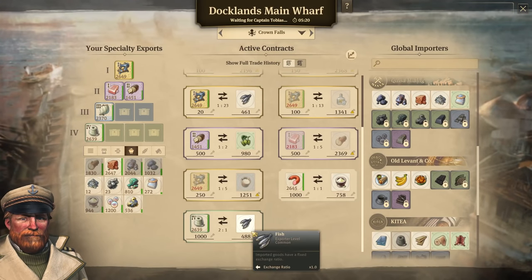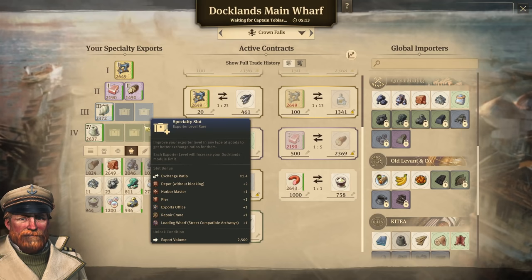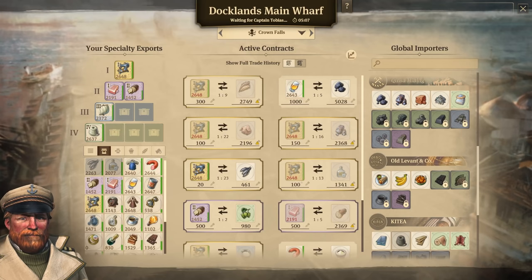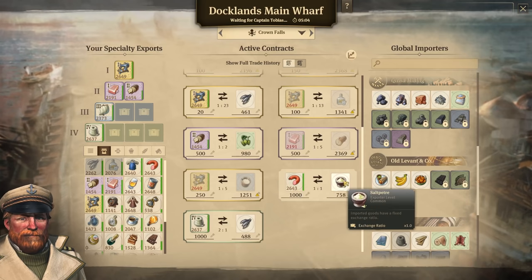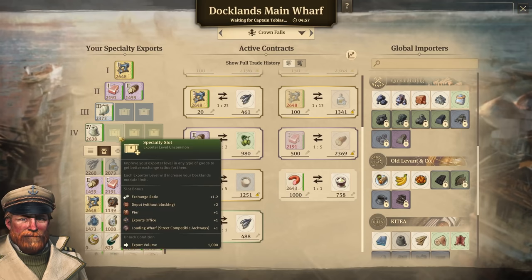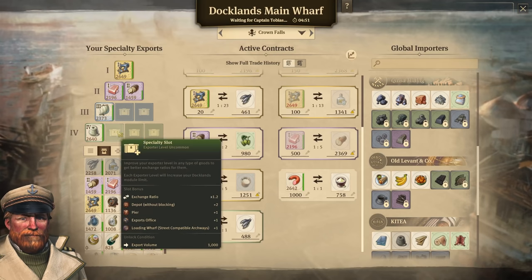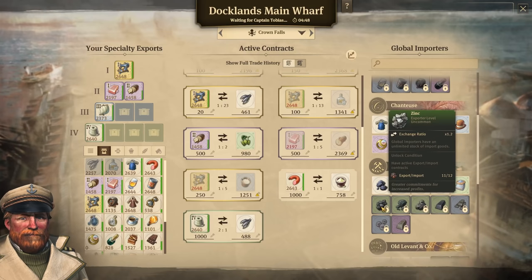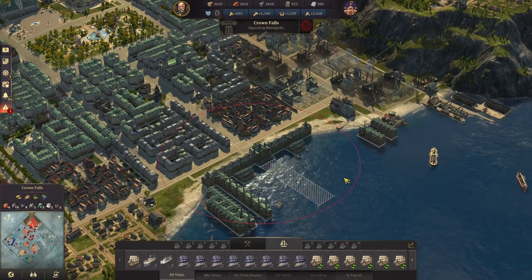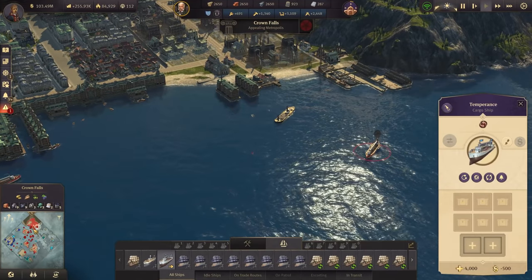Sand is something we should be getting in the docklands. For the docklands, it's important to upgrade a few more items to the next level to unlock more modules. Beer is coming in now to the next level, and I've also switched my wool with sausage for saltpeter to boost the sausage. A thousand is needed for the first level, and for every item in the first level we get plus one on export offices. With that we should hopefully unlock zinc — one more trade contract and zinc and copper opens up, which is very important as demand for brass is insanely high.